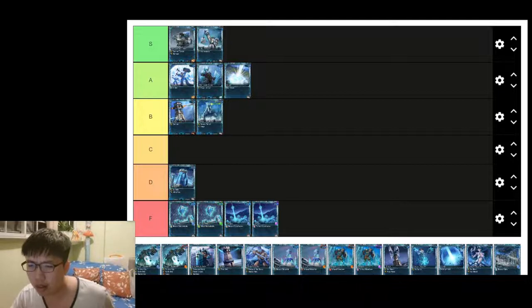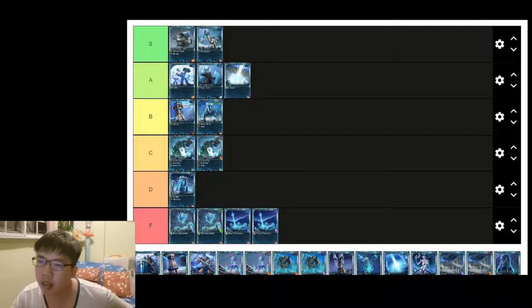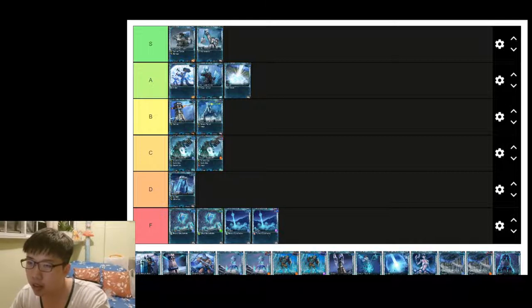Cardridge for both affinities — I wouldn't classify them as anything significant. They are a decent card and I wouldn't deny that they're good, but I wouldn't say they're fantastic either. Cardridge is C tier for both affinities.